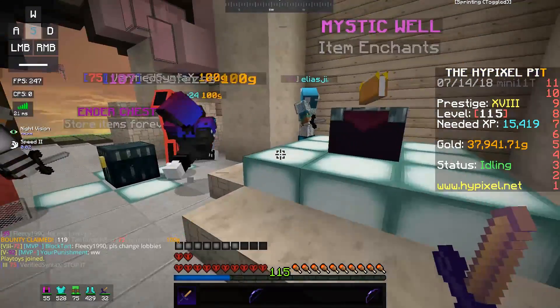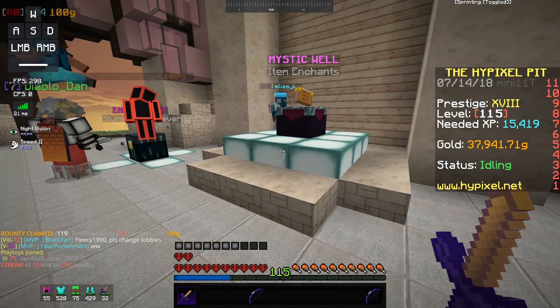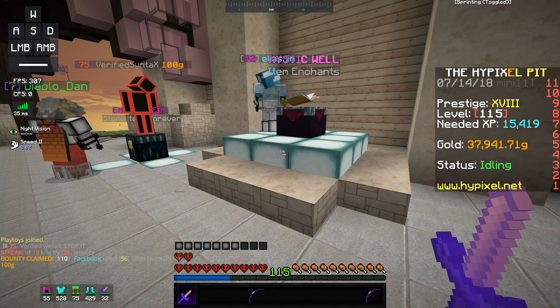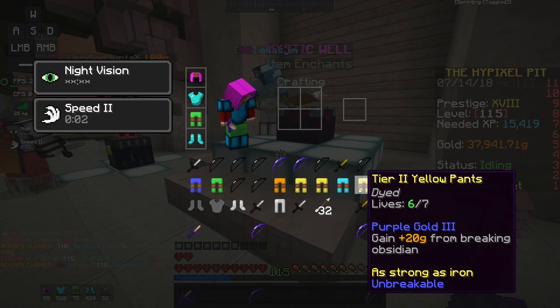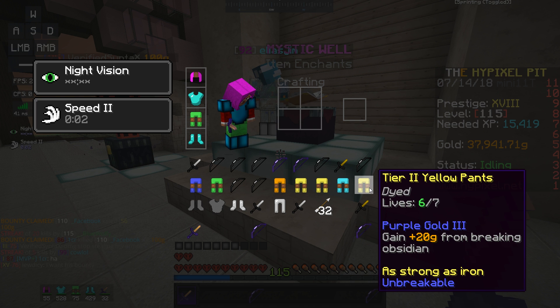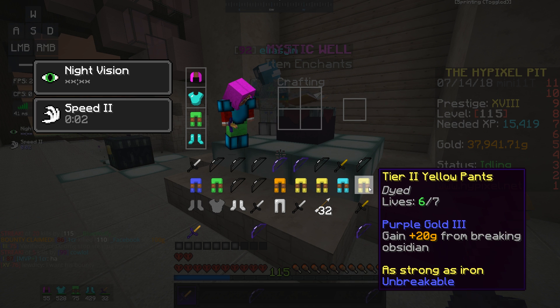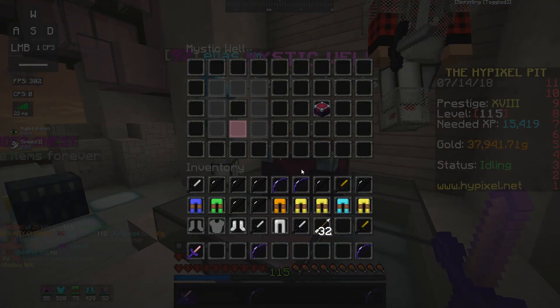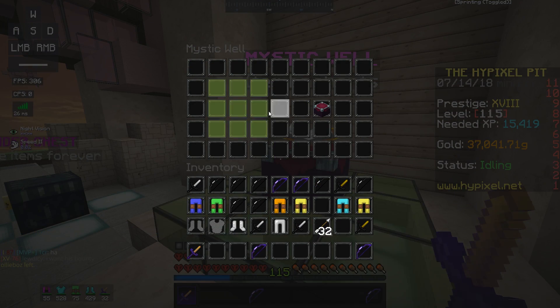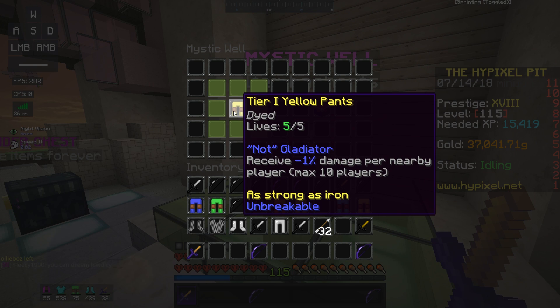Hey, what's up guys! I'm going to start this video off with a tier 3 roll. I have this extra tier 2 yellow pants that someone gave me that aren't really that good. What I'm going to do is roll these to a tier 2 and then use that tier 2 to get it to tier 3.